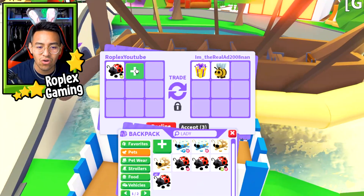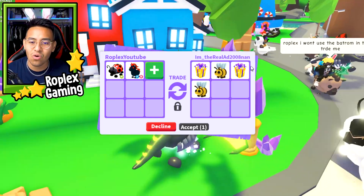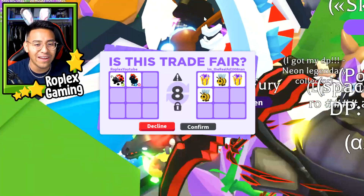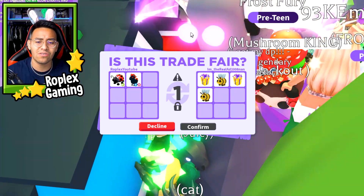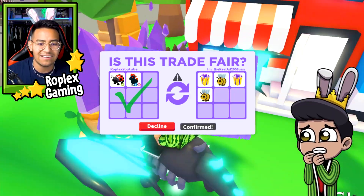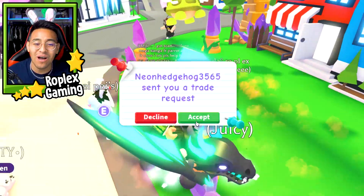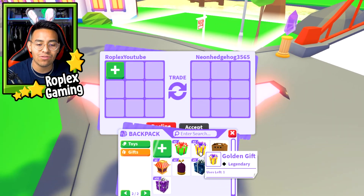Golden Gifts! He has two of them. I'll give him an Evil Unicorn for those two premium gifts. You guys, these are so rare — I'm pretty sure one of these is worth more than an Evil Unicorn, just because they're so rare. That comes from like two years ago from a Christmas event. They had these premium ones, which are the Golden Gifts. I typed in the chat 'hit accept, dude' and he finally hit accept! So as I was saying, two years ago they had the regular ones and then these were the premium ones.